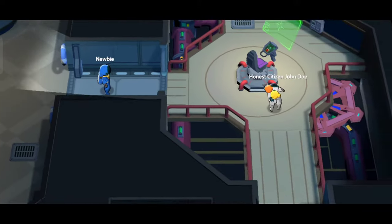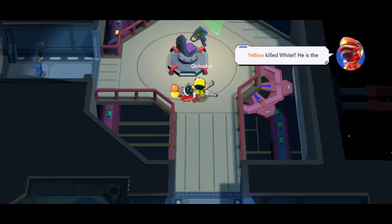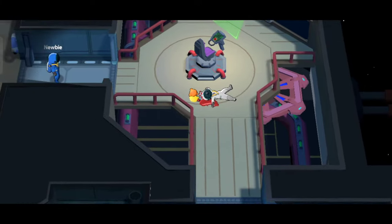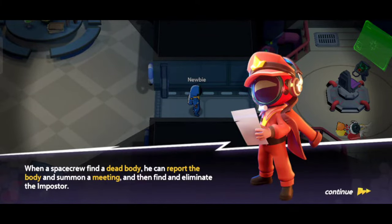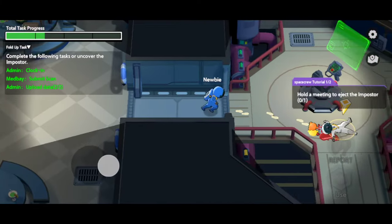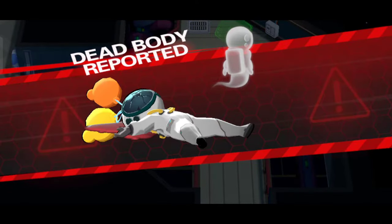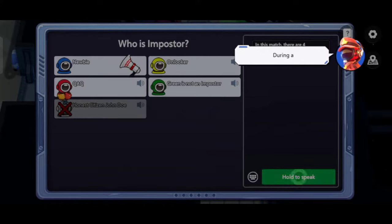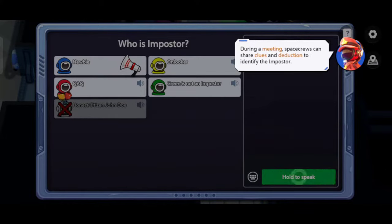Something's happening up ahead — keep your eyes peeled. Yellow killed White. He's the impostor. Space crews can report any dead bodies they discover to call a meeting to find and eliminate the impostor. Report the dead body and call an emergency meeting. During a meeting, space crews can discuss and try to figure out who the impostor is based on the clues found.